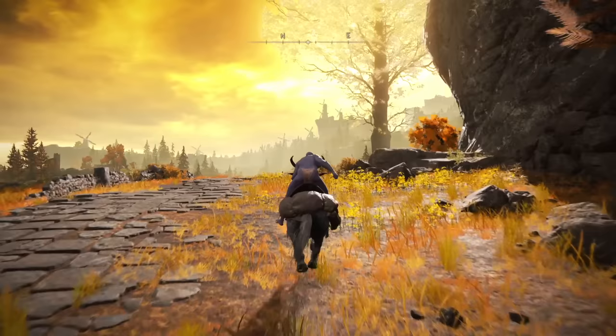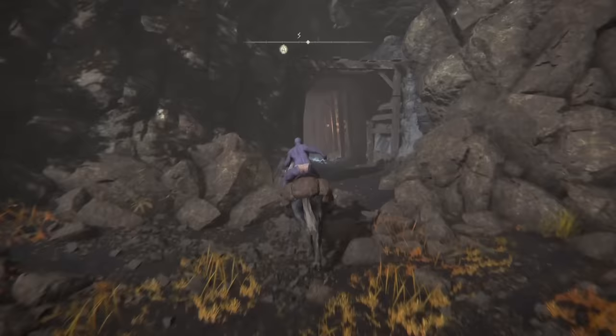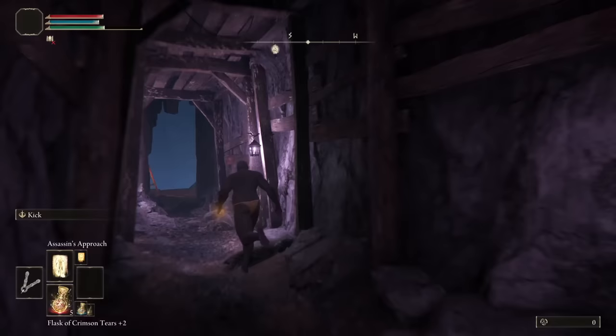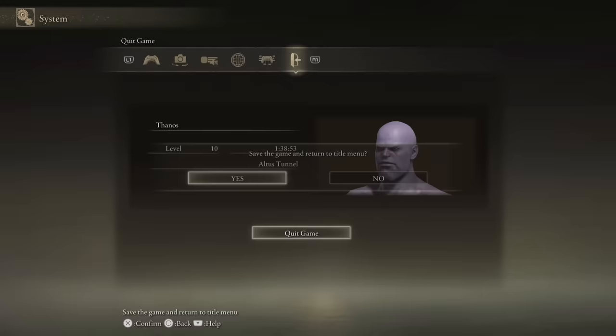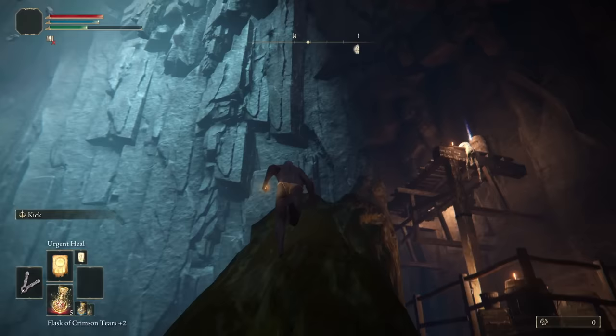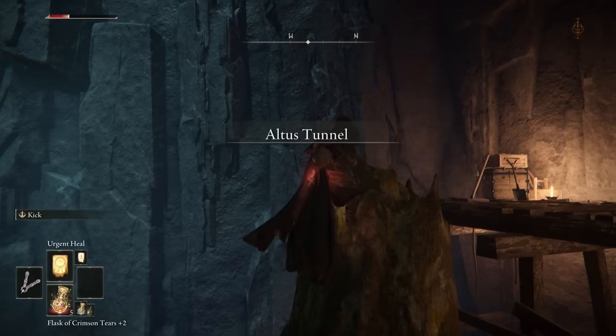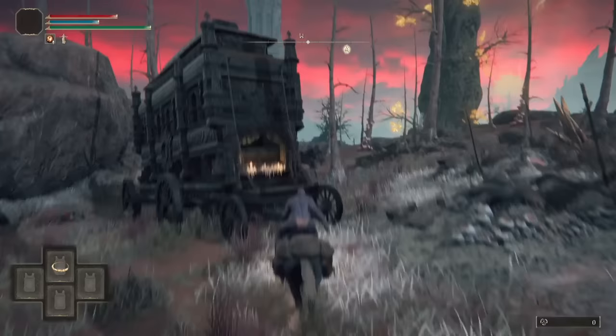Now we're going to walk to the Altus Plateau Highway Junction Grace, and head northeast up the road to the Broken Bridge. Use the teleporter, and then head south through the forest to the Altus Tunnel. There are five smithing stones in this cave that we need to grab, but the main reason that we're here is to grab the Arsenal Charm Plus One. Now head to Caelid, to the particularly dangerous area just east of the Minor Erdtree.